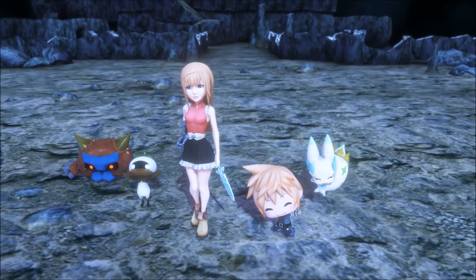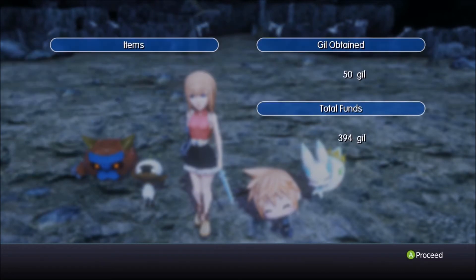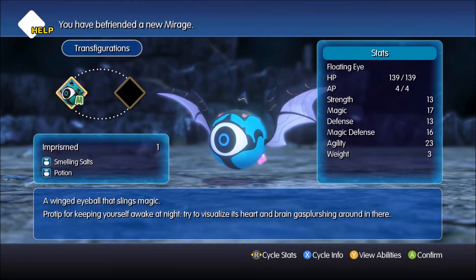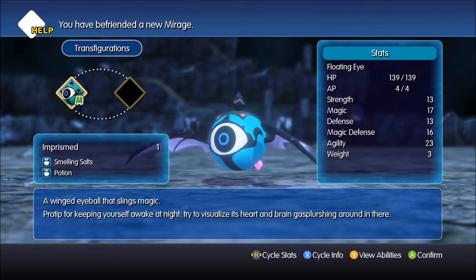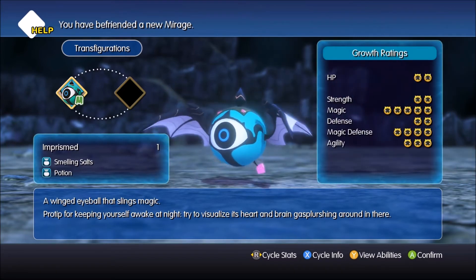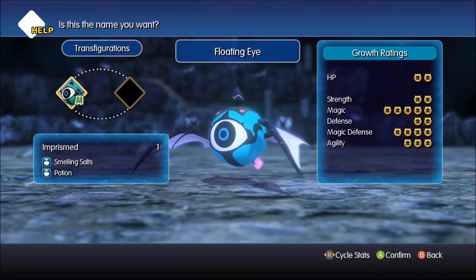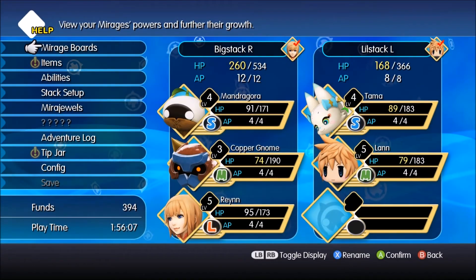I hope it's a medium, because then what's-his-face is gonna have a double stack as well. Everyone's leveling up — damn! 50 gil. A winged eyeball that slings magic. Pro tip for keeping yourself awake at night: try to visualize its heart and brain gesporching around in there. That's a good point. Your magic is insane. I believe it'll turn into the yellow one with the big mouth, right? It just said stacking ones that know Fire can make Flare, I believe.